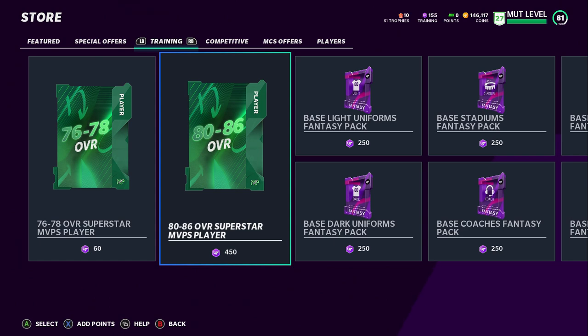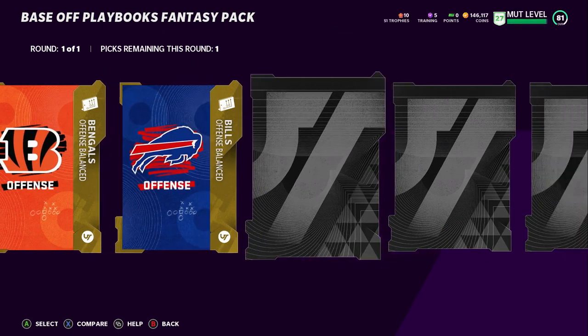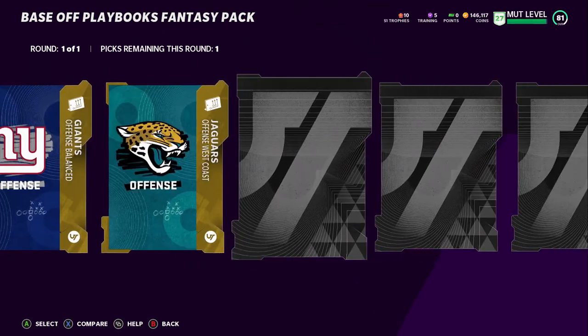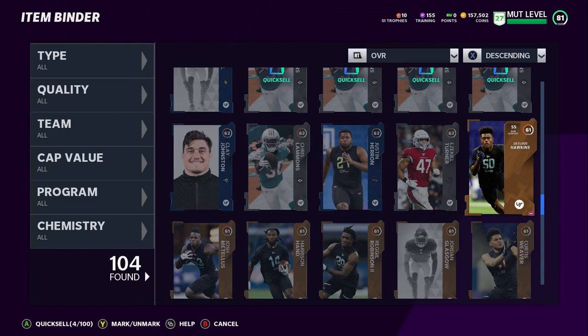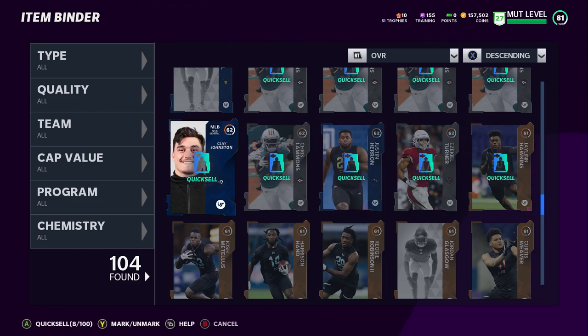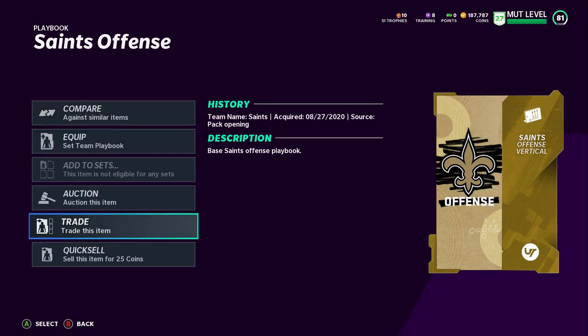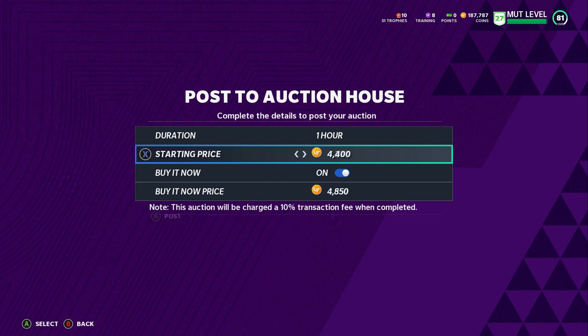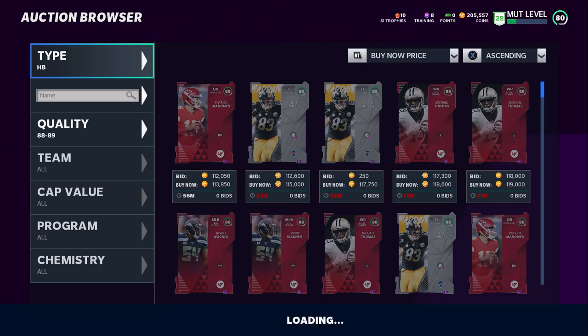Getting playbooks is really easy. Go to the store, to the training section, and then base offensive playbooks fantasy pack for 150 training points — which really isn't a lot. 10,000 coins for that many training points is a really good swap. I'll go with the Saints and keep creating and selling these. You start off the year with a bunch of bronzes, and if you just sell those bronzes you probably have enough for one or two playbooks just from the bronze players they give you. The value is there — all you have to do is know what to do with it. Sell those guys, turn them into coins, and snipe cheap cards.